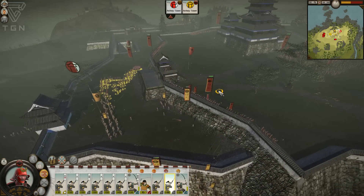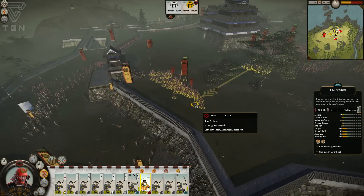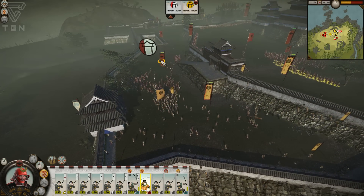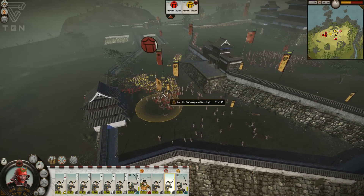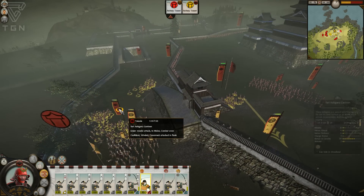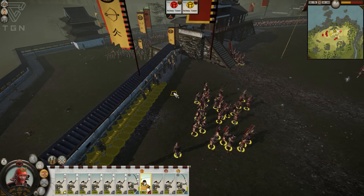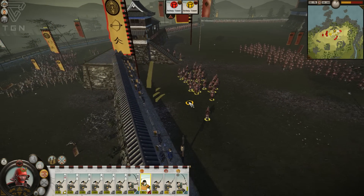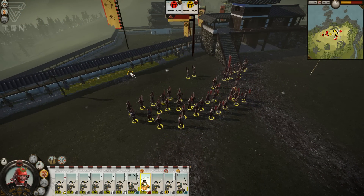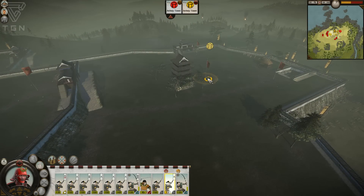My yari ashigaru are into combat with their own guys. The Ikko Ikki are going straight up the walls after my bow ashigaru over here — let's bring the samurai retainers over to finish these guys off. The Ikko Ikki are getting way too gutsy with their bow ronin; they definitely should not use them this way. They're recapturing the tower now — I thought some of my guys would make it into the circle but they did not. Attack the guys on the wall, please! My guys are just sitting there.